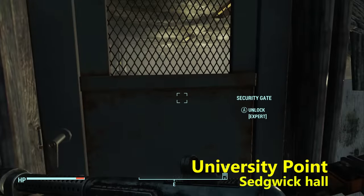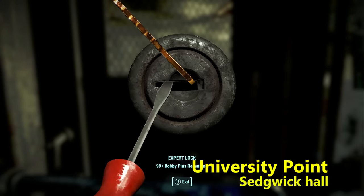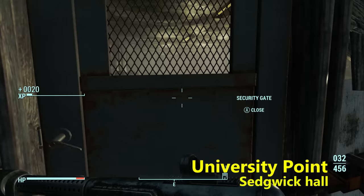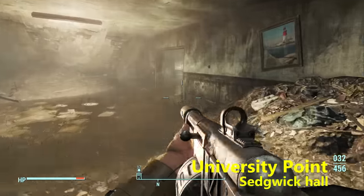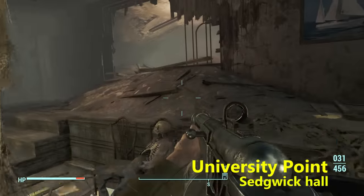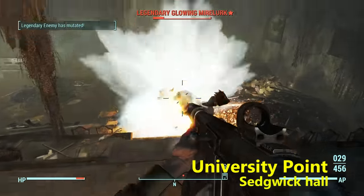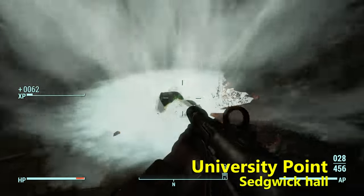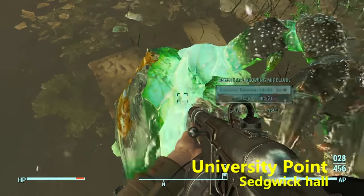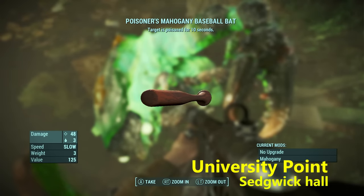Once you get in, you'll see an expert locked door straight ahead. Don't worry — there's another way around if you don't have the expert lockpick skill. If you do, lock pick it. On the other side we're looking for three Mirelurks, and one of them is going to be legendary. Shoot at the eggs to get them to pop up. This one happened to be the legendary right off the bat, but all I got from it was a baseball bat.